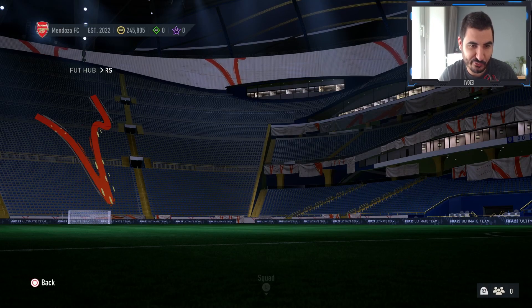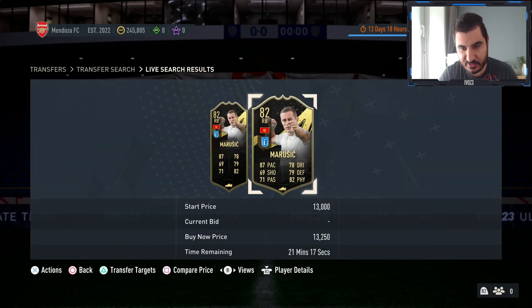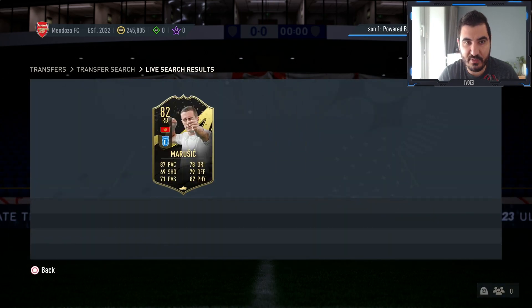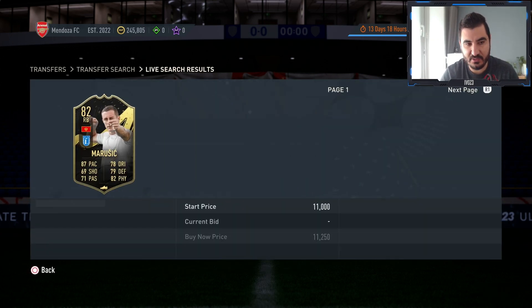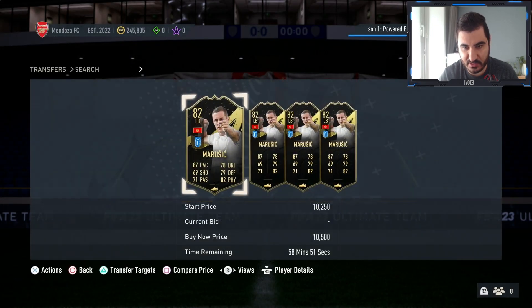As you can see the cheapest Marusic right now is going for 13,250 coins. So since we got him for 10,500 we're gonna make around 2k, which is amazing. I'm just gonna try to get one more for 10.5k — not listed as a right back — because I really want to test the position modifier strategy.